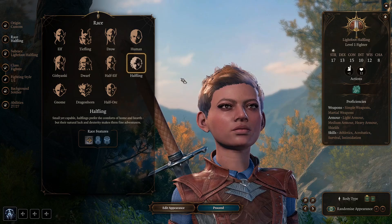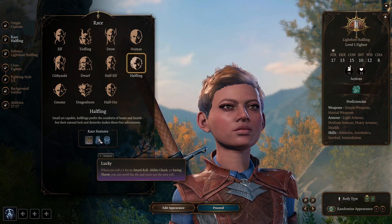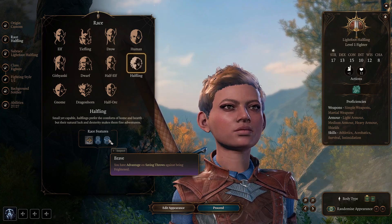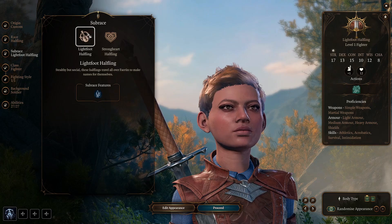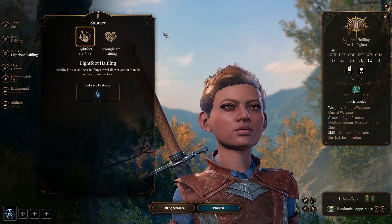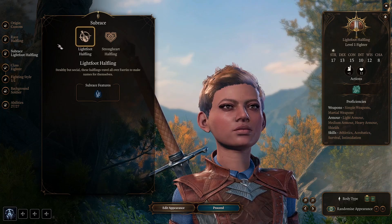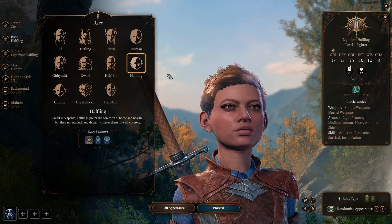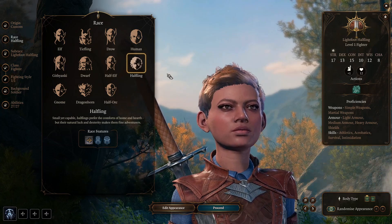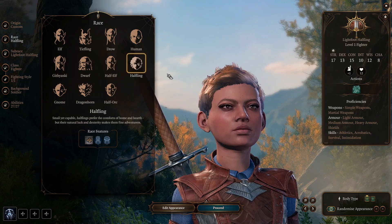Next on the list is the Halfling. Much like the dwarves, they come with a slow movement speed. That being said, they come with Lucky — being able to reroll on a 1 for an attack roll, ability check, or saving throw — which can be very useful. They also get Brave, giving you advantage against being frightened, with the Lightfoot Halfling having advantage on stealth checks, and the Strongheart Halfling having advantage and resistance against poison. The Lightfoot can work well as a rogue-type character, but the slower movement speed makes that harder. Because Lucky is so good and Brave can also be very powerful, I'm going to place the Halflings in B tier.